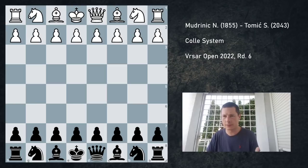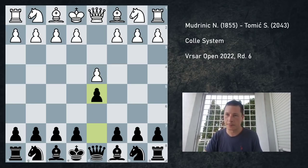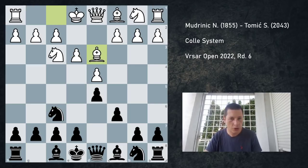My opponent is about 200 points lower rated and he plays the Colle system — a very modest system in which not much is going on. He wants to break the position open with e4 later and try to go for an advantage. One feature of the Colle system is that it often resembles a Caro-Kann in reverse, with white having pawns on e3 and c3.